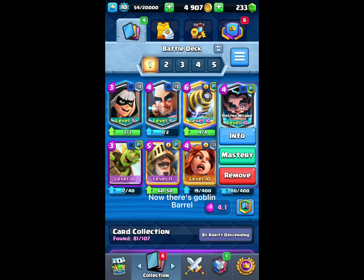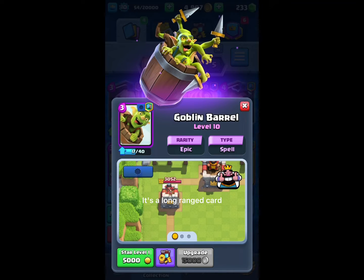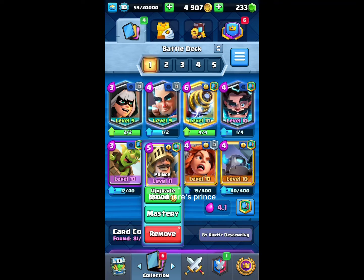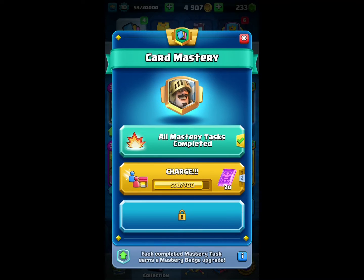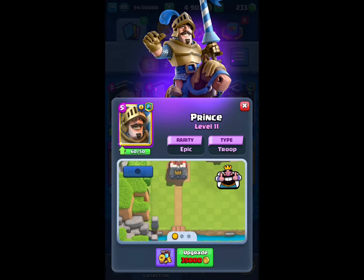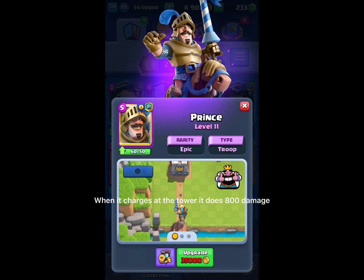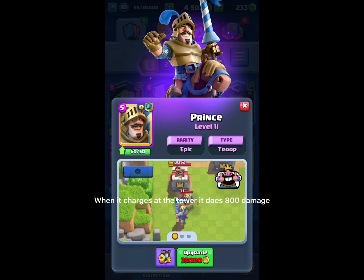There's Goblin Barrel — it's a long-ranged card. A good tip for Goblin Barrel: use Mirror and Clone on their King's Tower. Now there's Prince. It's the fastest charger in the game. When it charges at the tower, it does 800 damage.